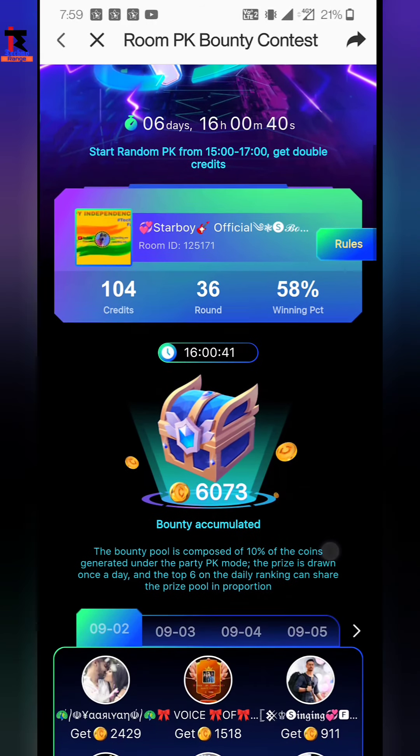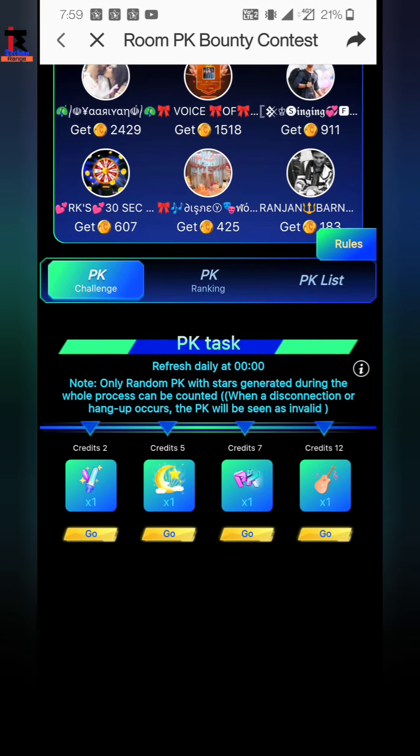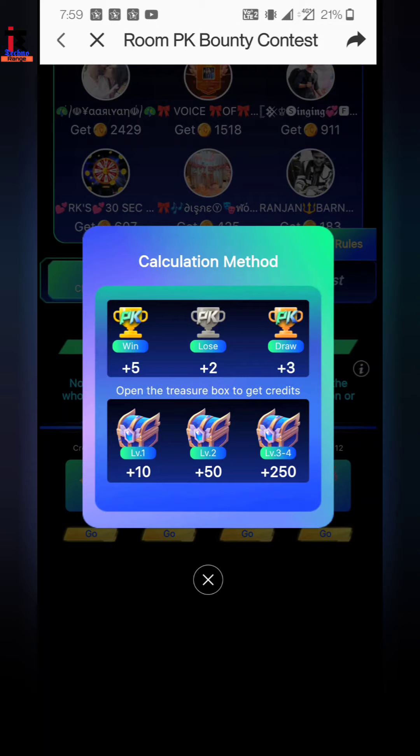I will go down here and explain the Bunty Pool, but first let me explain how to get this gift. You will maintain your credit — here is the gift. Now, how to get this credit: if you win then you will get 5 points, if you get 2 points then you will get 3 points. If you get 10 points then you can open a treasure box.